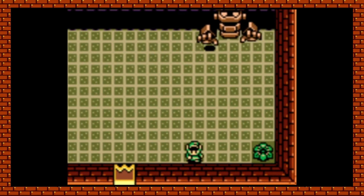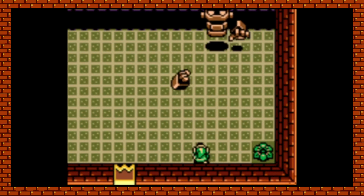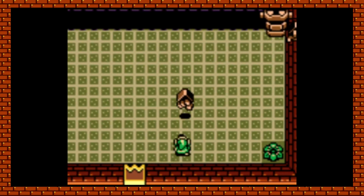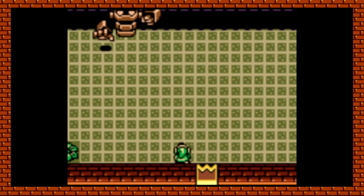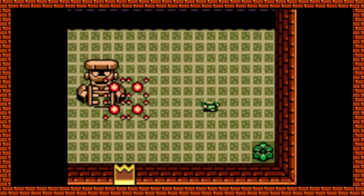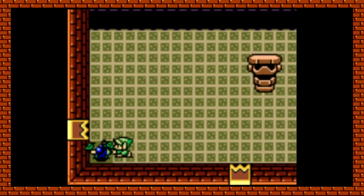Ramrock looks like a relative of Bongo Bongo, only he's made of stone — a pretty involved boss fight with many different challenging phases. In the first phase, he shoots his disembodied fists out and you have to hit them back at him to do damage. Then he comes and tries to smash you, and the trick is to get him to smash a bomb instead of Link, which blows up right in his face.